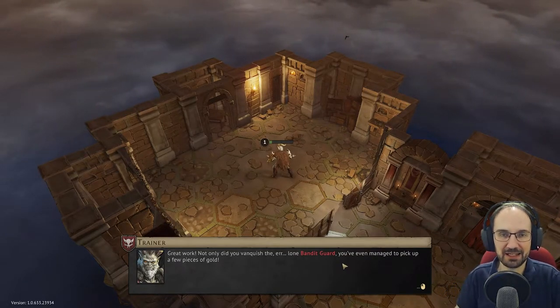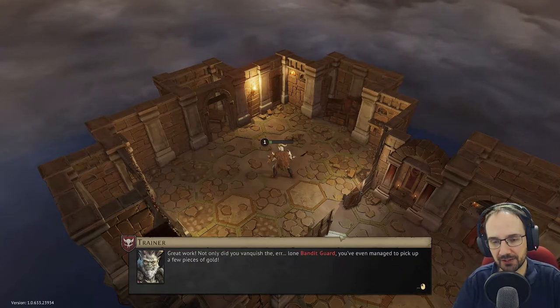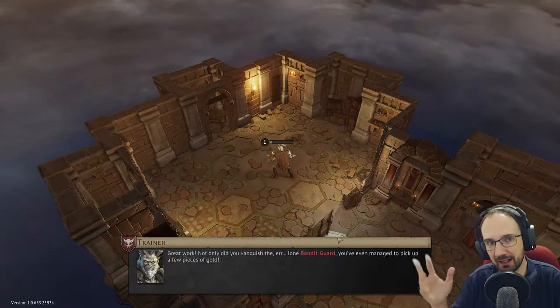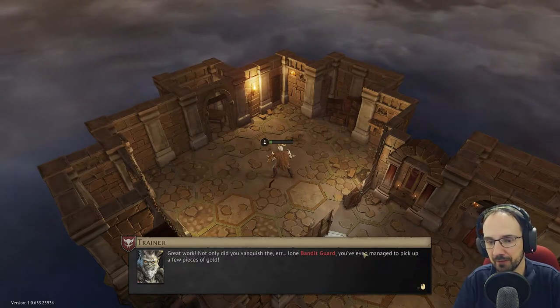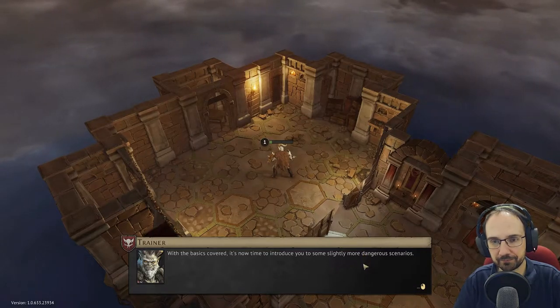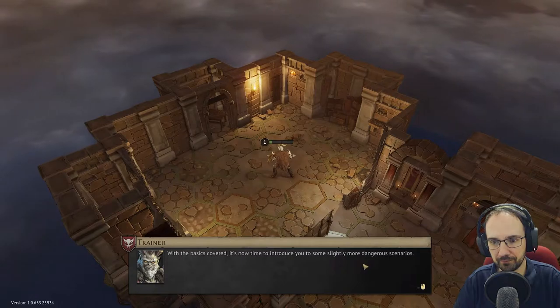In the campaign, gold is persistent across scenarios and is used to buy equipment. You want to get as much as you can. With the basics covered, it's now time to introduce some slightly more dangerous scenarios.